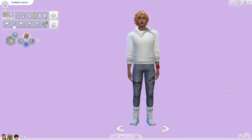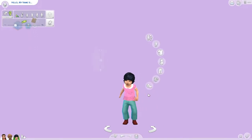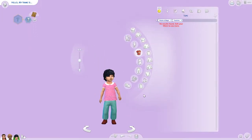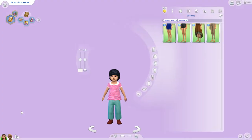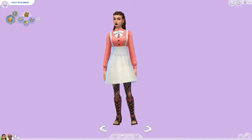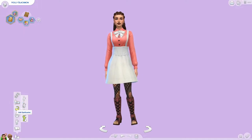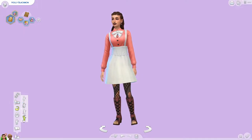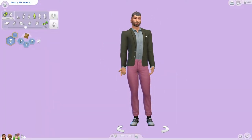Here we are in Create-a-Sim. I've already dressed them. I did want to show you that absolutely nothing came for the toddlers or for children - I went through everything and there's nothing. As you can see right here, if you have the occult icon for spell casters - as they're called - you just add them as your normal occult. Click 'add spell caster' and they come up, and it's really pretty, like swirly. I love it.